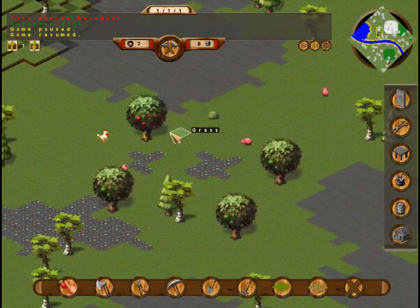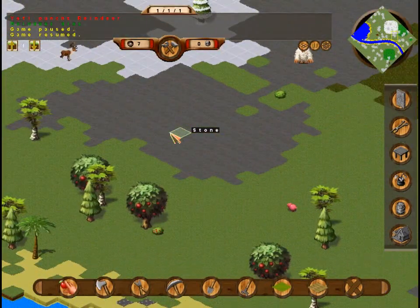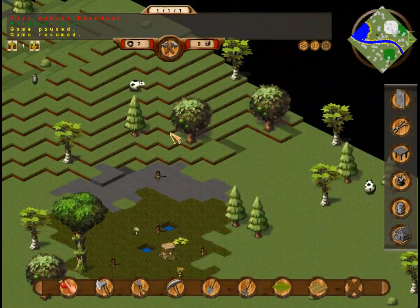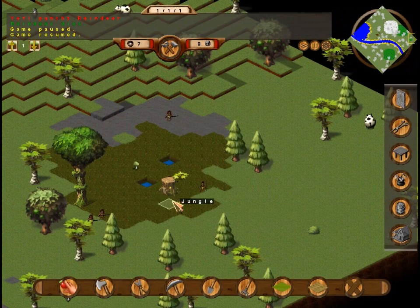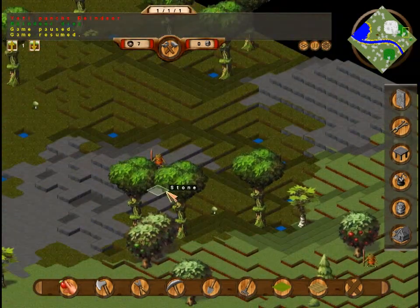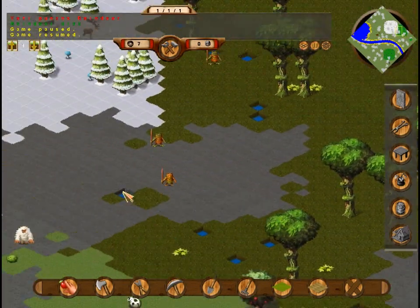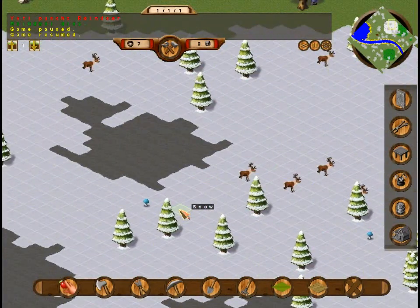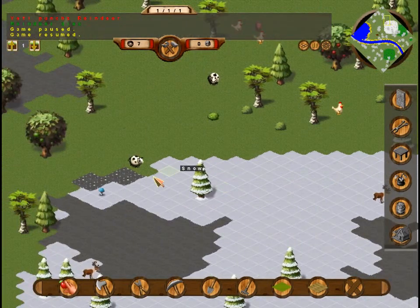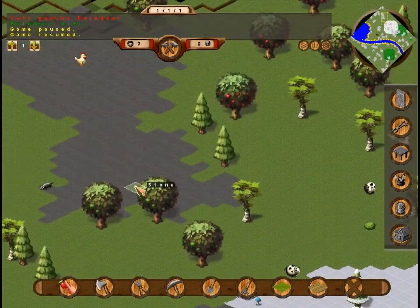We're just looking around the map — doesn't look like we have any iron. Oh, there's brownies — that's the first major thing. Not everything in the game has been switched over to 3D yet. I like how they made each square slightly off so it looks more rounded and not so square, giving it a nice texture.